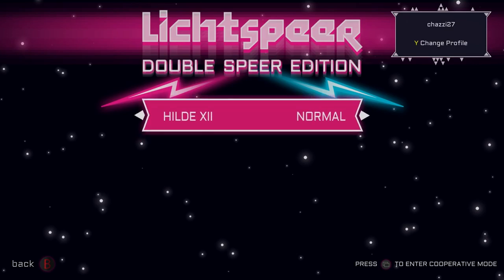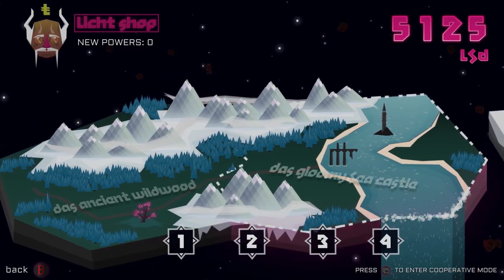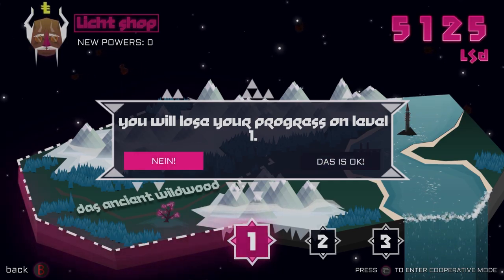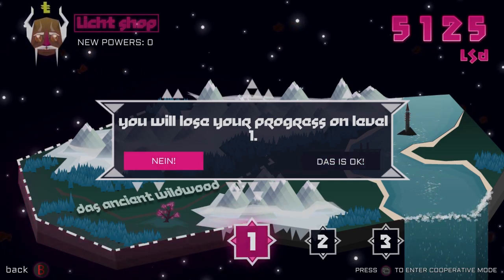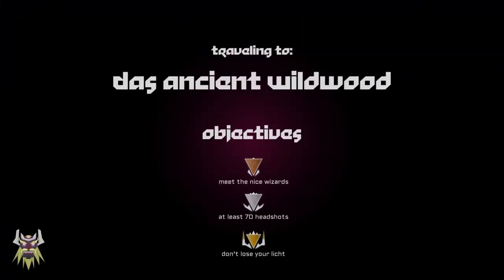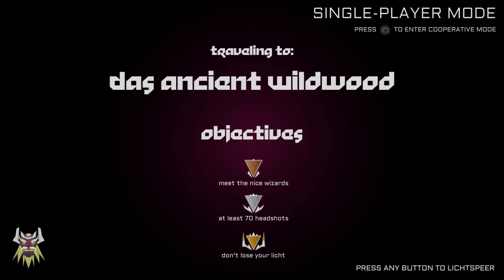I'm going to jump into starting a game and jump into the first level to explain what you do. I was messing around with level one earlier — it's asking if I want to continue. I'll say das is okay. So here you can see our objectives: meet the nice wizards, get 70 headshots, and don't lose your Lift, which is who you control.